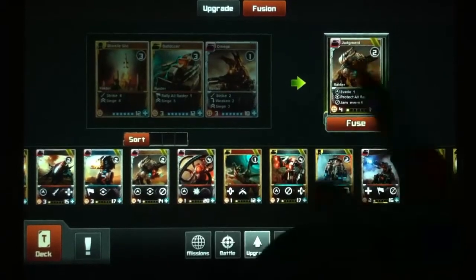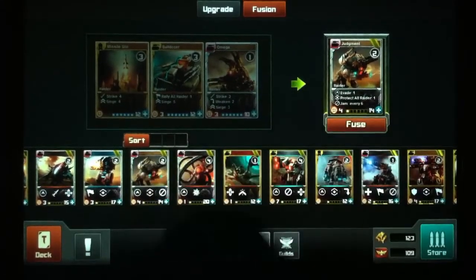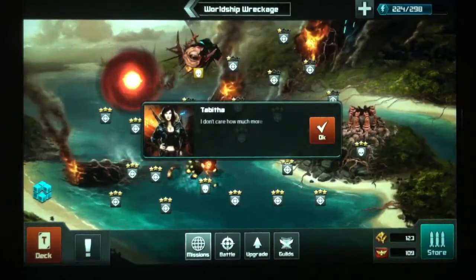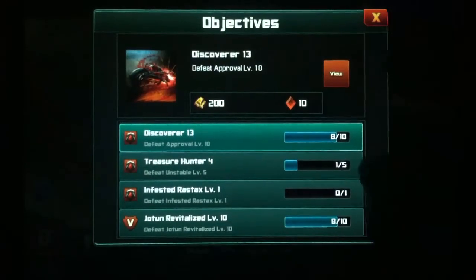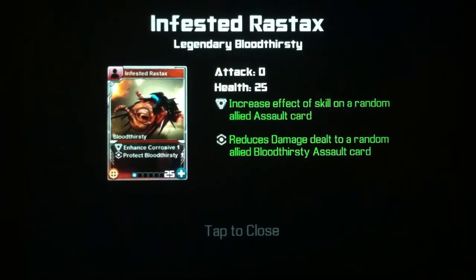Judgment: evade, protect, jam — not that long to come out. I have two, I'm waiting for a Bulldozer. That's something I'm considering as well. I'll have more stuff next week — I might actually make a video before that. This event: it's not really — this is probably my first match in it, so it's not really that exciting right now with the cards I have. I'll give it a run and see what kind of things they're throwing out.